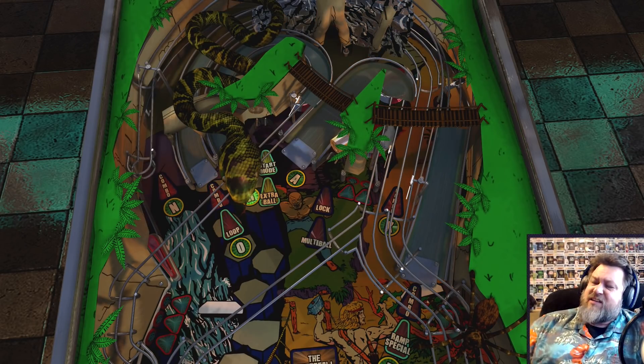To start a mode, each shot represents a letter in Zancor's name. We've got the right ramp here which is the Z, the A is this middle ramp, the N is this orbit over here, the K is this shot next to the ramp, the O is the left ramp, and the R is the other left ramp — there are two left ramps here.